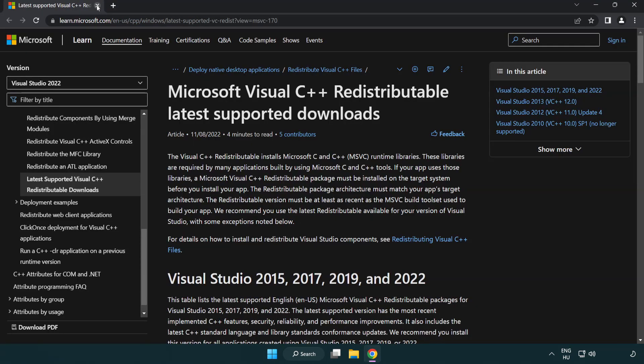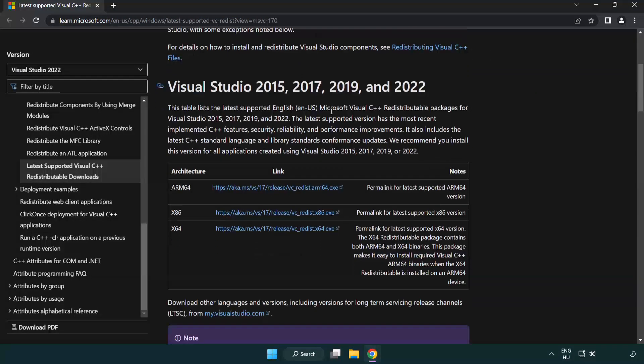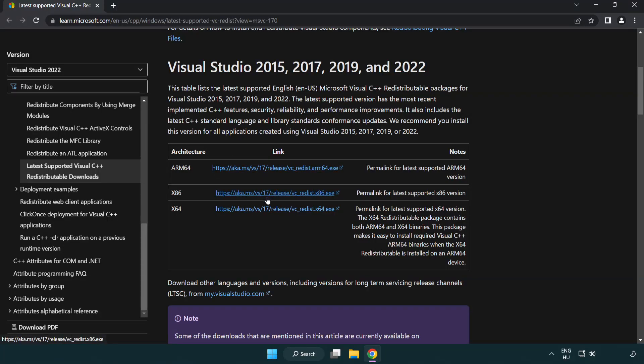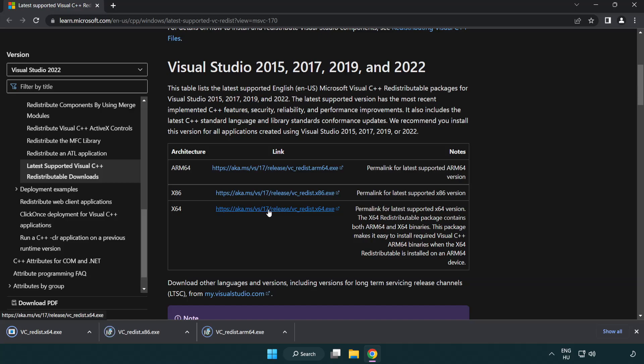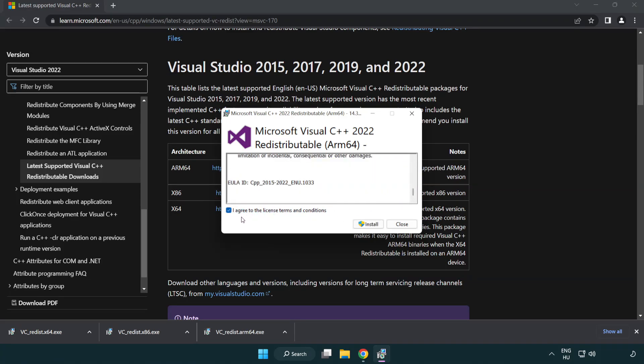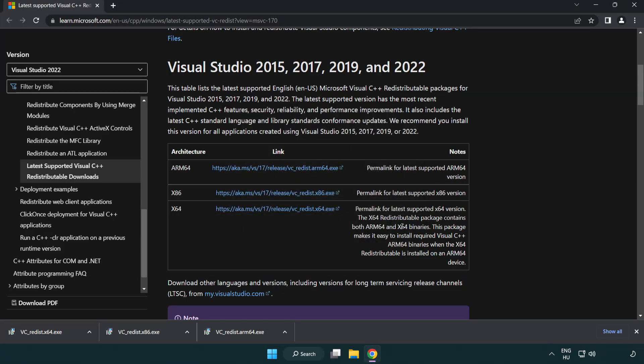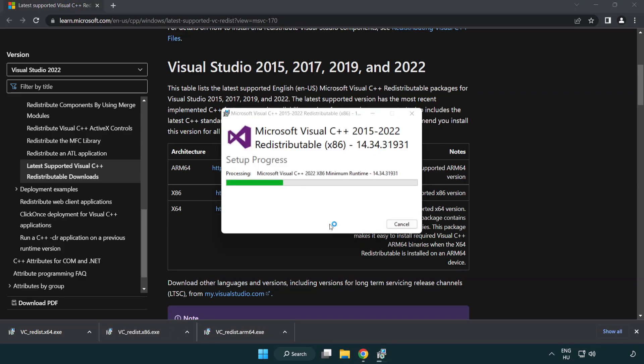Close the DirectX website. Go to the next website link in the description and download three files. Install each downloaded file — click I agree to the license terms and conditions and click Install. If it fails to install, no problem; repeat for the other files and click Close.